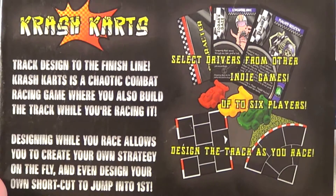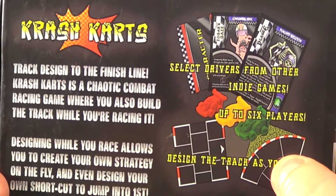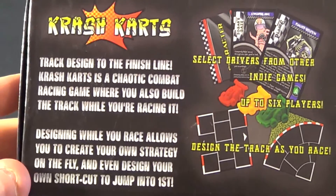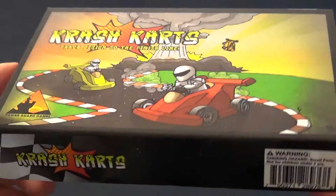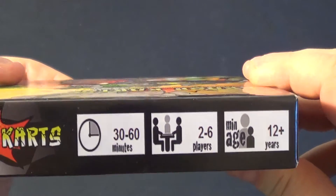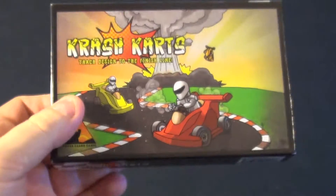Next we have Crash Karts. I did an unboxing of this quite some time ago. It's a cross between Mario Kart and the Wacky Races cartoon. You are laying track and the first person who runs out of track and can't lay anymore is the winner. You can use all sorts of weird and wacky things to stop the other players, like bombs, oil slicks, springs, and squirrels — yes, squirrels! That's another one on the voting list.